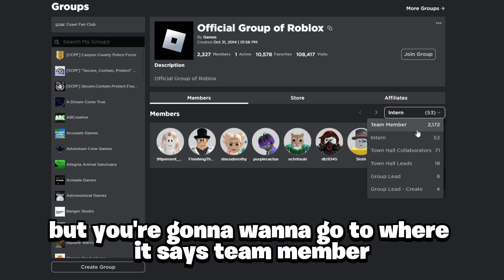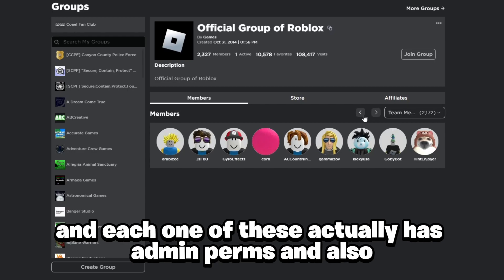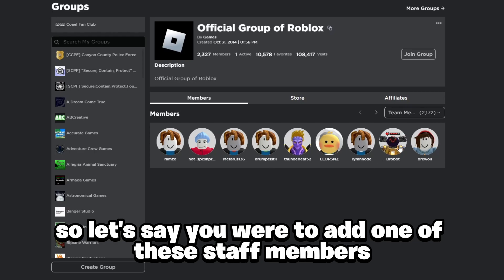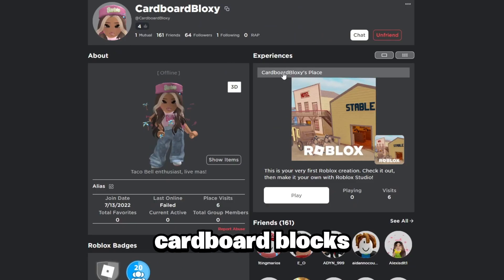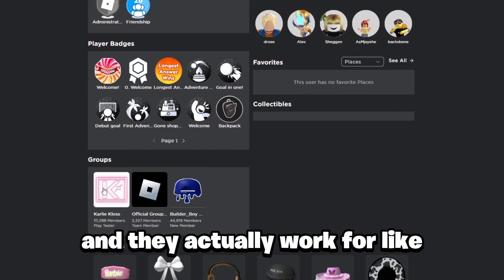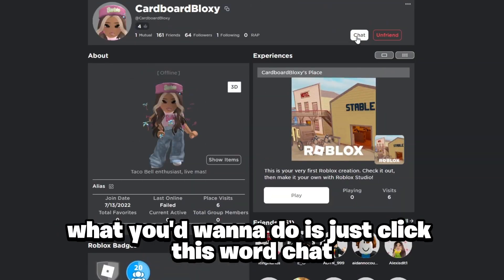Under this group you can see it consists completely of Roblox staff — interns, town hall collaborators, town hall leads, and so on. You'll want to go to where it says 'Team Member.' You can go through 2,100 of these people, and each one actually has admin permissions. The majority of them also have special codes they can give out.